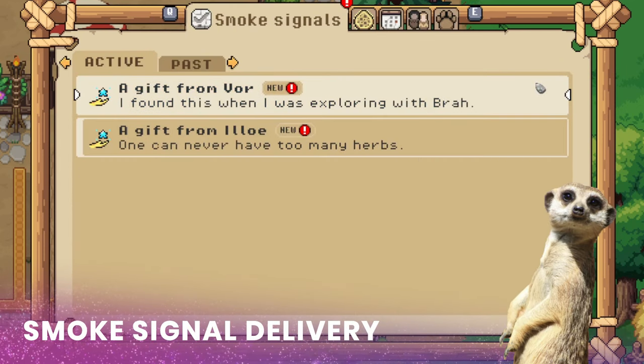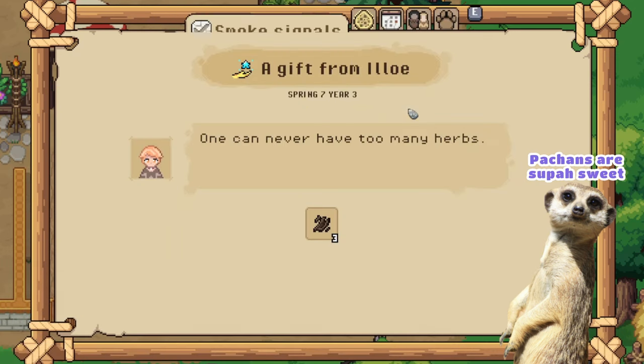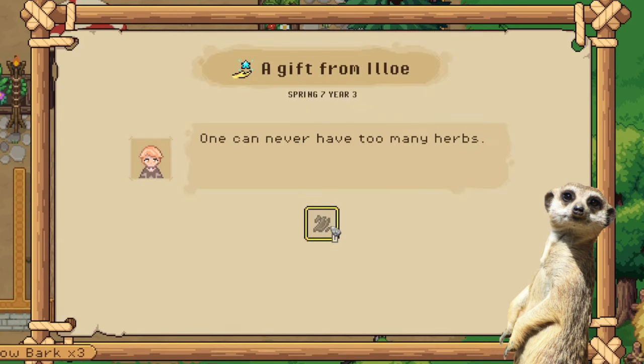Not only do you get exclusive gifts, but from time to time NPCs will send common gifts through the smoke signal, so the smoke signals kinda act as our mail now!